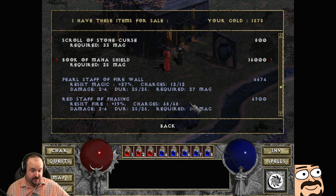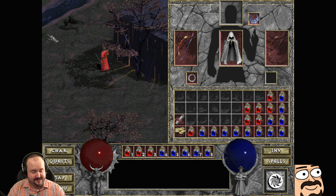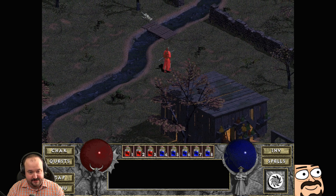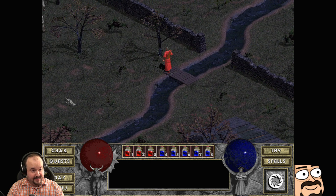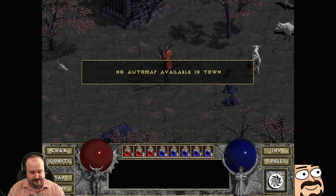Book of Mana Shield — 16,000 gold?! Excuse me, lady — you've never seen 16,000 gold. She's insane. Yeah, that'll be 40,000 billion gold please. 14,000 billion trillion bazillion gold.